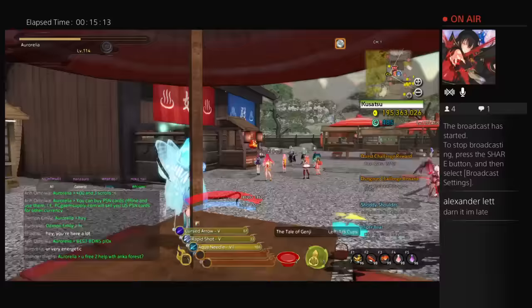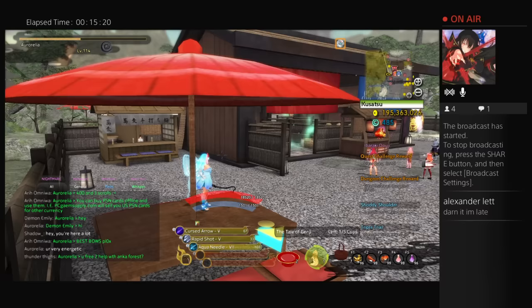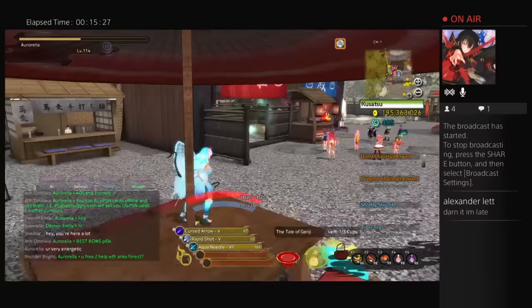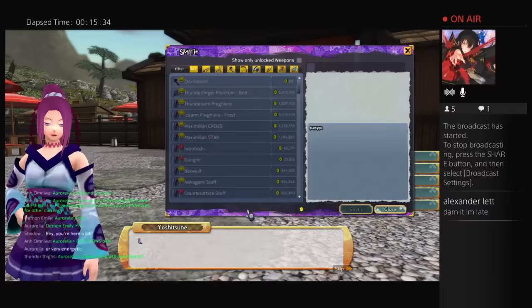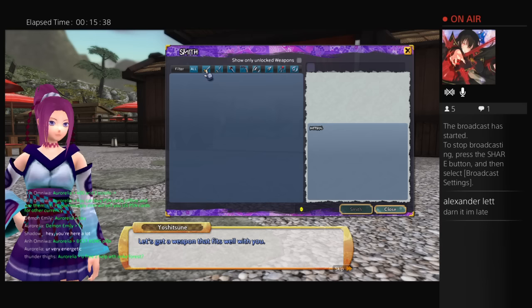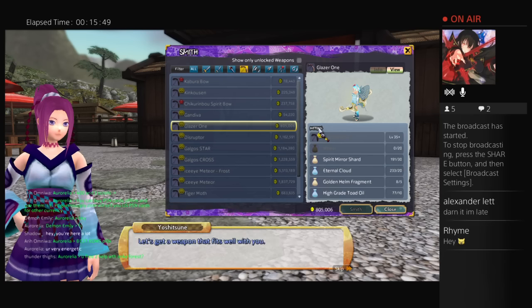Next we have the Disruptor — the level 105 bow. It's a very good bow but literally the hardest 105 weapon to craft in the game. Looking at the recipe: you need Yuki Horns, which before the update were near impossible to get. You also need a plus 45 Glazer 1. For the Glazer 1 itself, you need 5 Odin drops, some oil, and Eternal Clouds — not too bad — but then for the Disruptor itself, you need Geeky Ho which is near impossible, Tengu Feather Fans which are a pain, 30 Exhales, 15 Chaos Wasabi which is a hard drop, Armored Territory, five Fruits of Transients from Typhon, and some Piercing Stones.